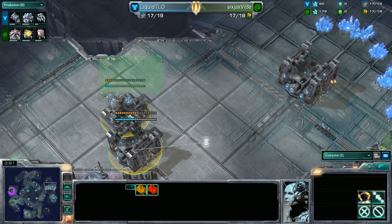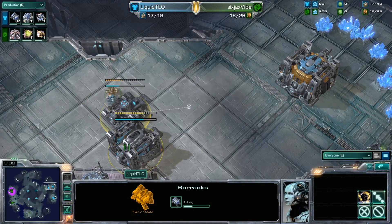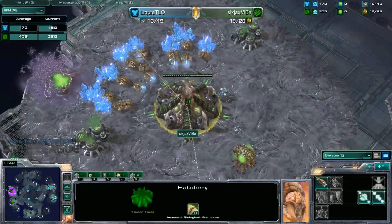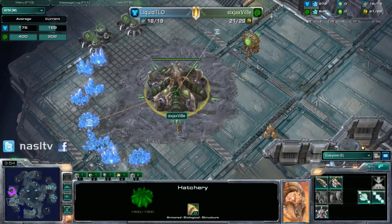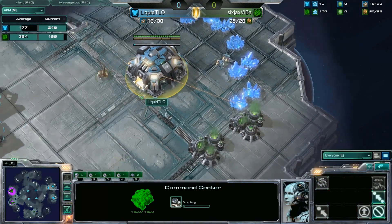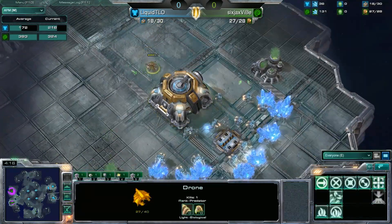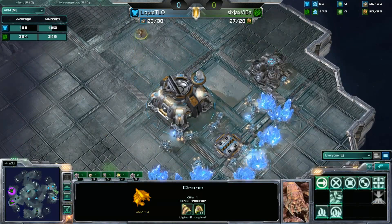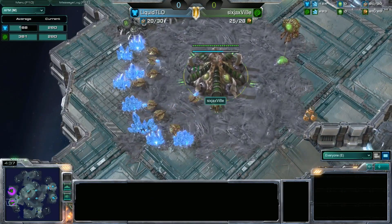Double barracks goes down. At this choke point, a third barracks would completely block that off, but I doubt we'll see a third one this fast - probably just going to rely on the first two to hold it down. Liquid TLO is going to be able to scout out Vibe. Vibe has not thrown down any gas, which might be indicative of a much stronger drone pump in the beginning. And the first casualty - an SCV! The marine will come out and thwart it, but a little bit of a misstep by TLO there. TLO is just going to lose the first SCV. Not going to be too detrimental, but any advantage Vibe can get, he's going to take.